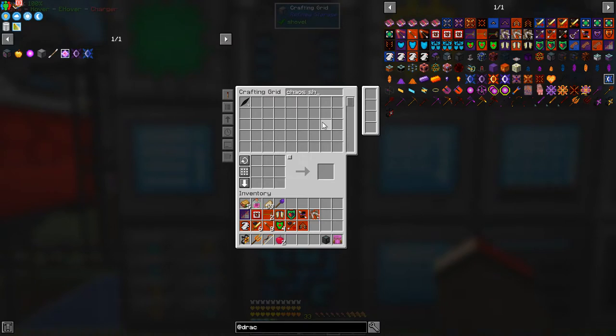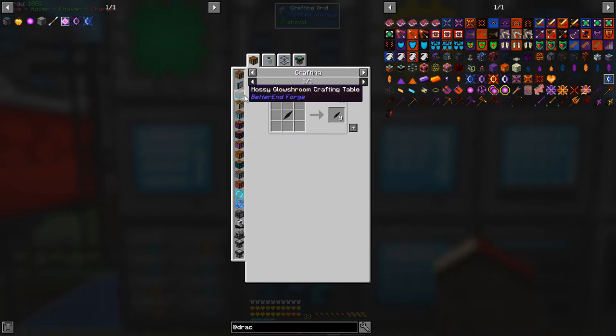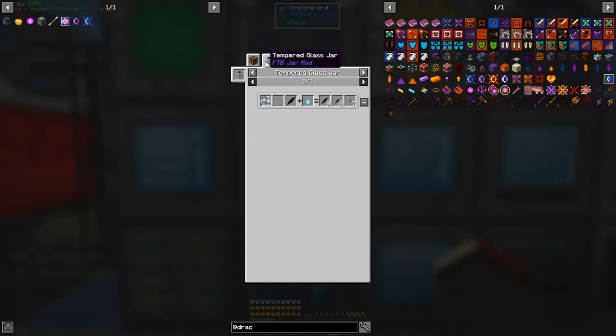I've already done this actually. I've got 10 chaos shards and I put one away. The use of this — we can actually use a tempered glass jar to make nine large ones. The use of nine large ones will make a chaos shard, but we've got to use this molten essence of creativity.